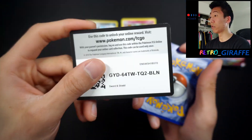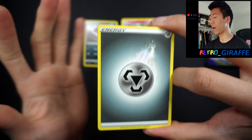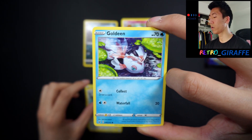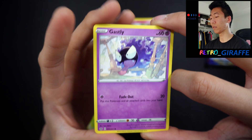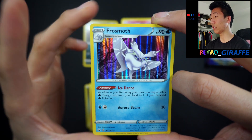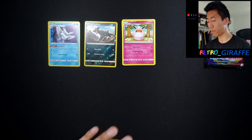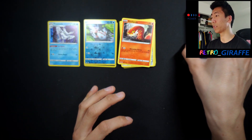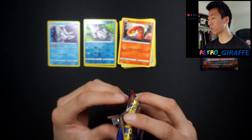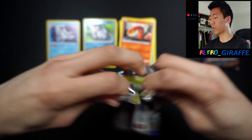Now we're getting into our Sword and Shield packs. Here's the code for you guys. For this one we have a Metal Energy, Mantine, Dottler, Corviknight, Goldeen, Roselia, Gastly — really like that art — Ponyta, Sizzlipede, a reverse Goldeen, and a Frosmoth holo — very very nice. This is very playable. I mentioned in previous videos how I want to get into the TCG, so building up some cards will be useful compared to buying on TCGPlayer. Hopefully I can get to regionals or even worlds.